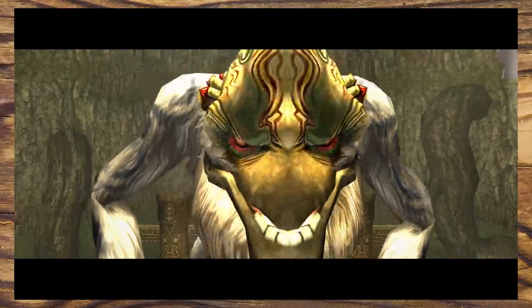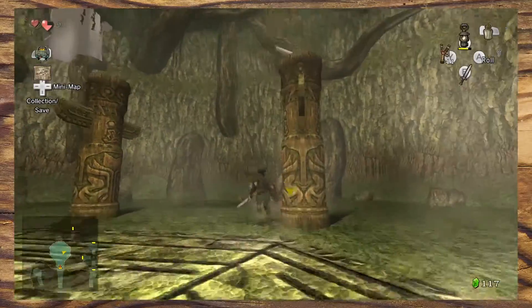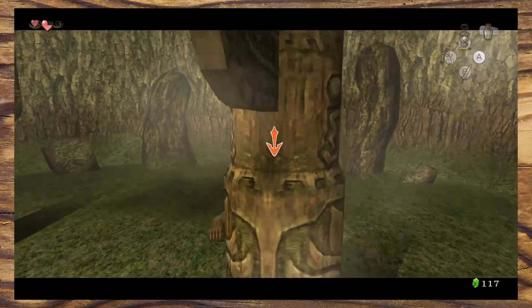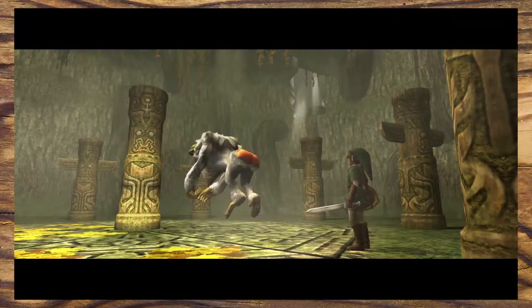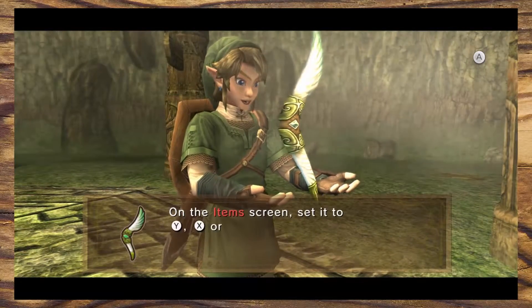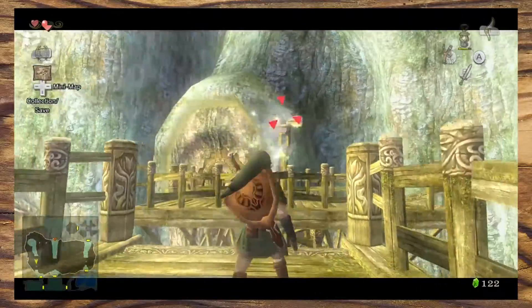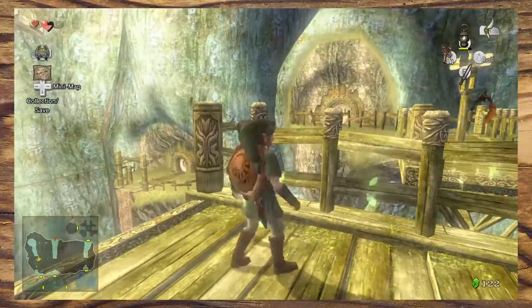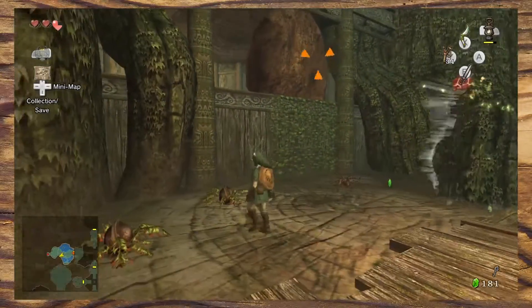Now it's time for the encounter with Ook. This is a pretty easy boss fight — we use the rolling mechanic we learned earlier to unbalance him so the boomerang smacks him in the face. He falls off and you can go slap his red arse. And then — a shiny boomerang! This is the dungeon item, and it's time to put it to good use and solve all the puzzles we saw on our way here.